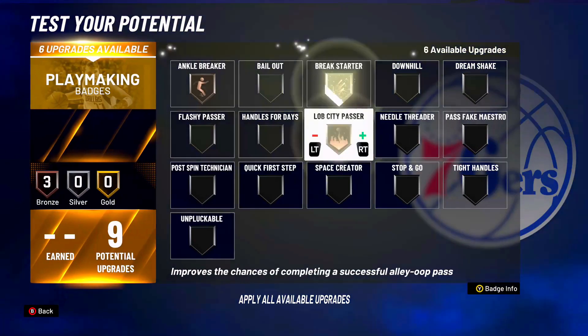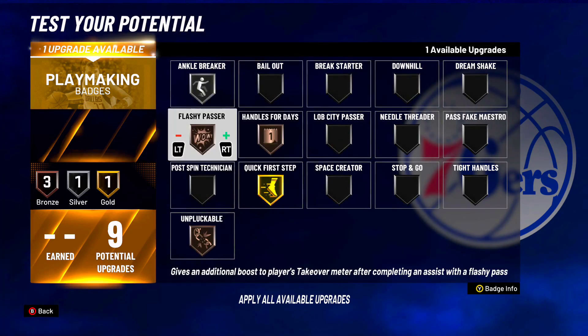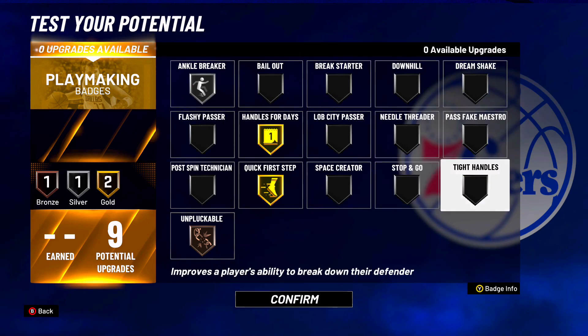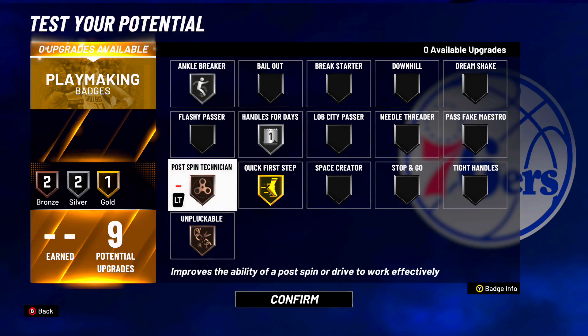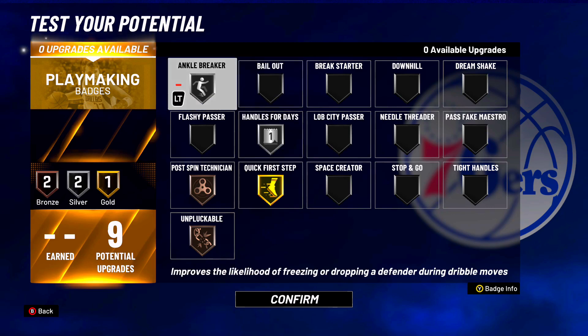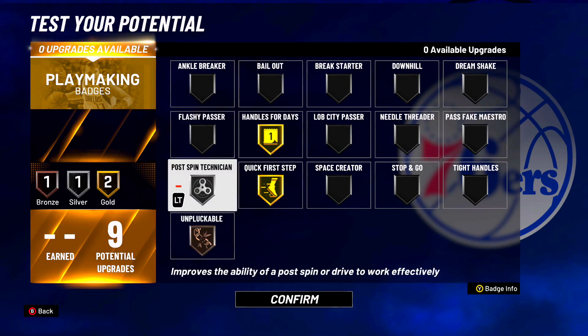For playmaking badges, you have nine. What y'all want to do is put on gold quick first step, bronze unpluckable, and handles for days. You can switch out ankle breaker because you might want to rock postman technician instead. Remember, this is a Jordan build so you're not gonna be spamming dribble moves up and down the court 24/7. Max out quick first step to gold. You can set up your badges like this on playmaking, but remember — you're gonna be playing like MJ, dominant. If y'all don't care about taking ankles, just go with postman technician. It'll help a lot better when you're trying to get those post fades.